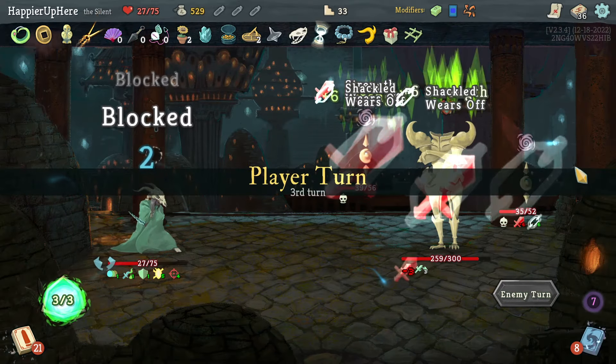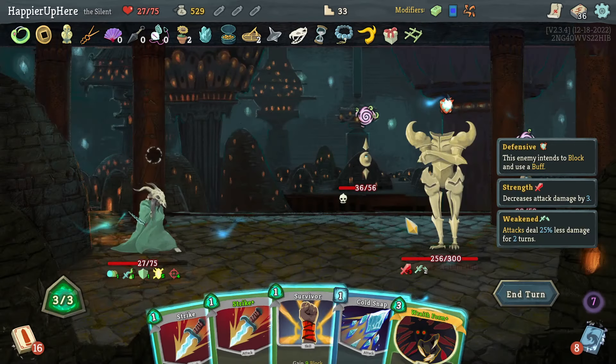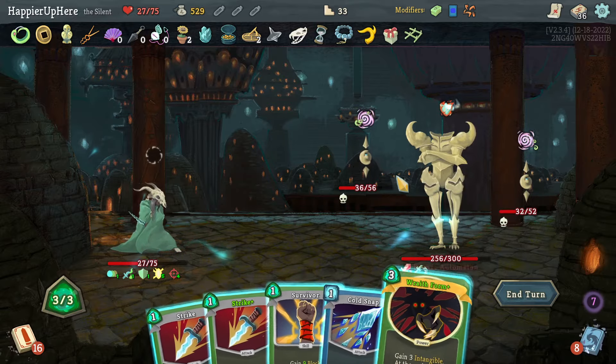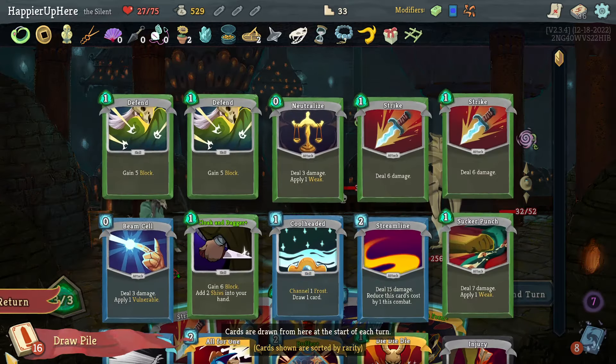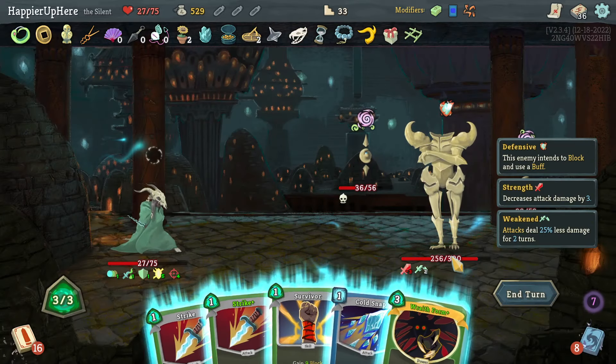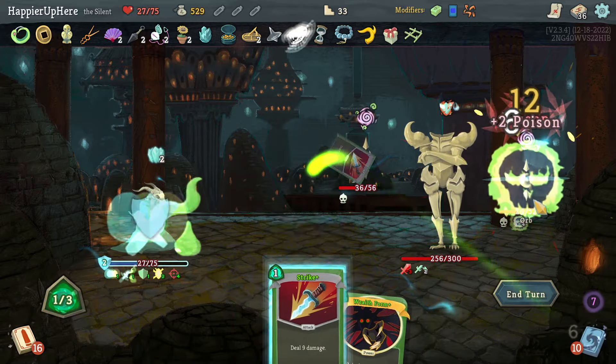No one has attacked me here — and now I got a Wraith Form which is a shame. If I play it now I'll get another tech — no, it's not going to save me. I was hoping to keep it for the big attack. Let's just do three attacks — Cold Snap, Strike, Strike. The backliner will be dead with poison next turn — the other took Buffer.